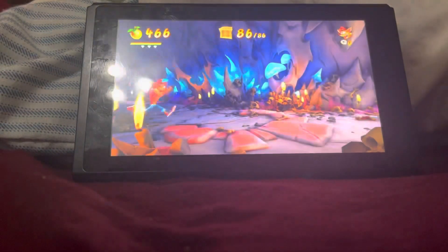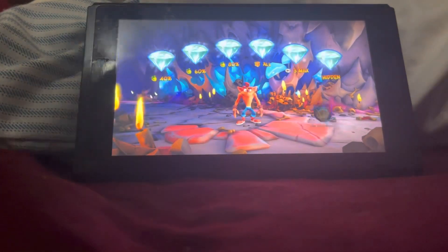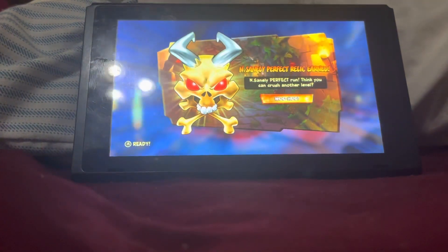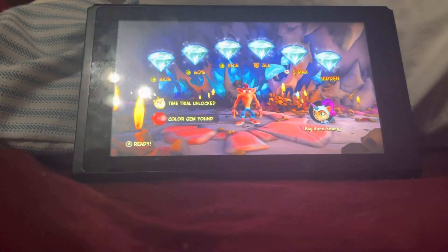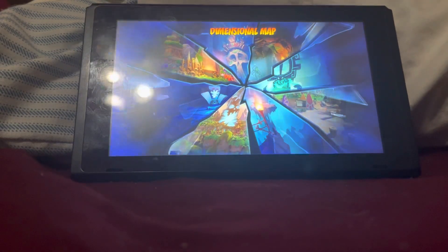There you go guys — that's how you get the red gem and get the perfection relic for Insanity Peak. Have a nice day guys and hope you like this short video, because this level is not that long. Have a nice day guys, adios!